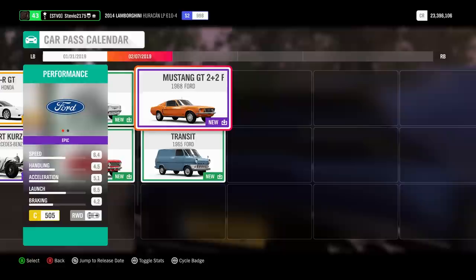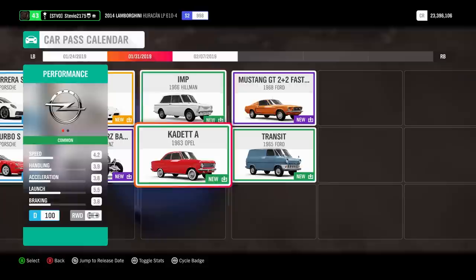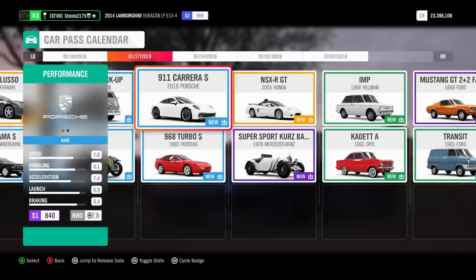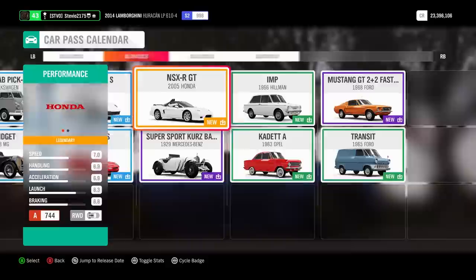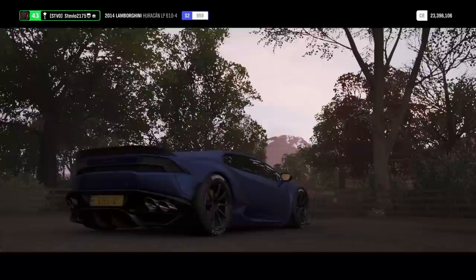The first car pack we're going to be getting in February 2019, on the 7th, is going to be the 1968 Ford Mustang Fastback, as well as the '65 Ford Transit — a nice little Ford car pack. I was watching the Forza Horizon 4 stream about this update and they said these cars are ones that if you're from Britain and know the history, you're really going to appreciate them. Overall I'm content with the cars added for the CarPass — the two Porsches especially. The Fastback is pretty cool. These other ones I could live without, but they're not completely worthless like certain cars we've gotten in the past. Let me know what you guys think of these eight new DLC CarPass cars we're going to be getting through the rest of January and into February 2019.